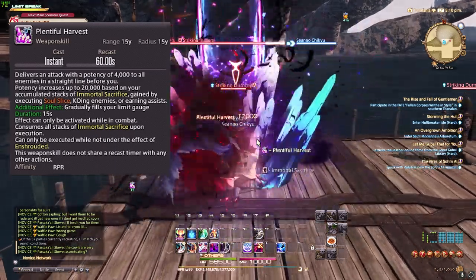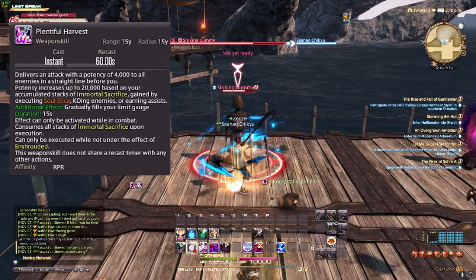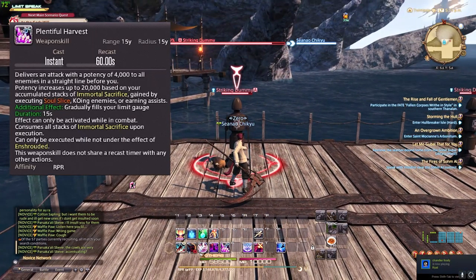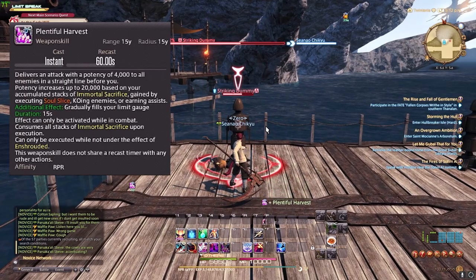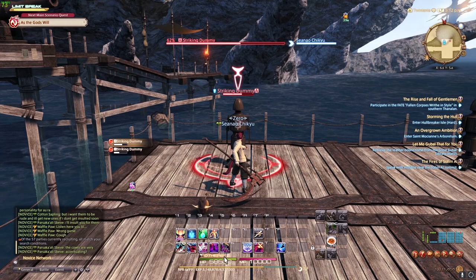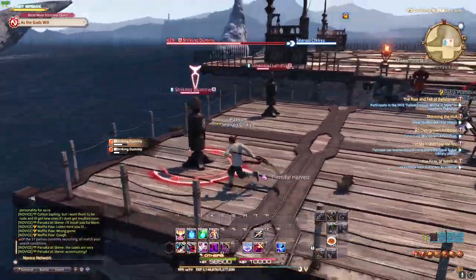So right now it did 12k. I'm going to get my 8 stacks and show you how much it does. Now that I have my 8 stacks — before it did 12k, now it's 20k. You see the difference? And then this is going to hit for another around 12k. That's 30-something K — and I only have 50k health. It's going to melt a lot of people, considering you can hit multiple people with it. It's basically just the whole line in front of you.